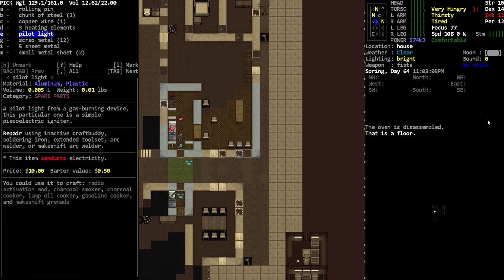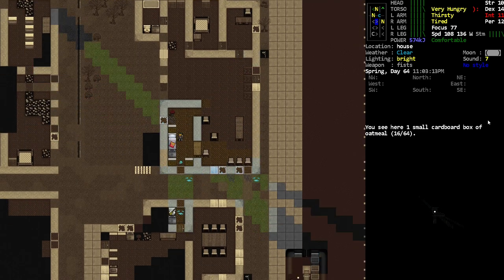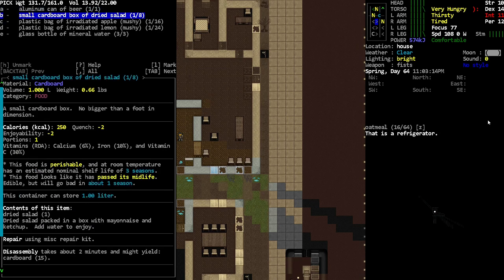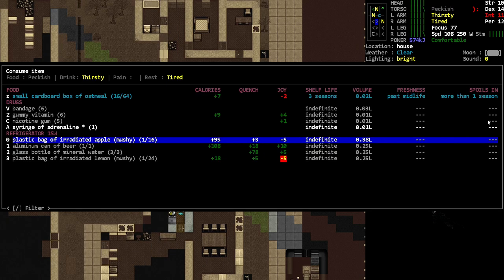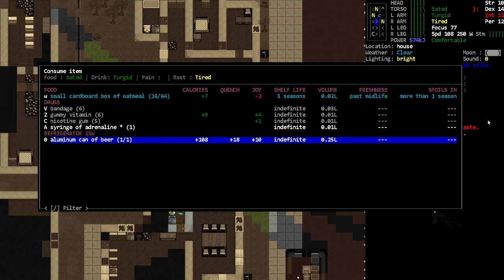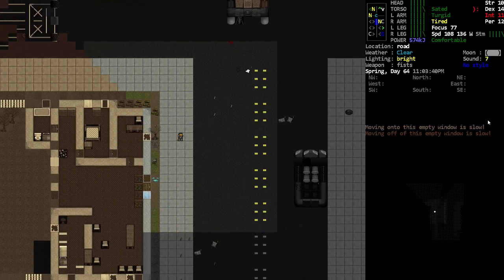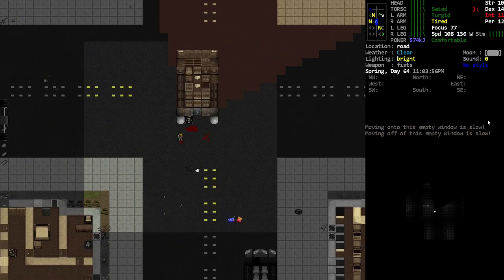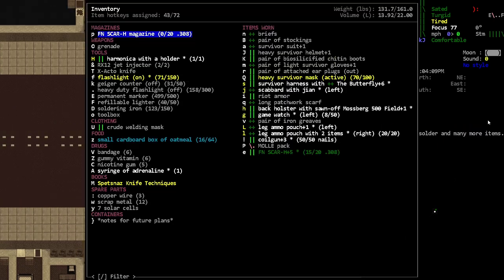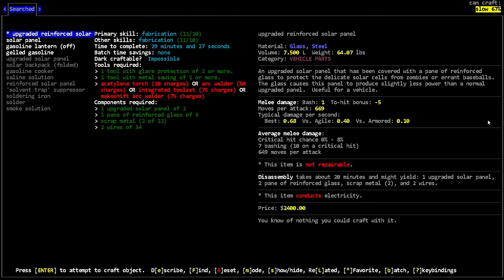We got scrap metal — that's what I wanted. Oh look, that's a good amount of oatmeal. Sure, why don't we have that dried salad too — we'll just eat a little bit of that stuff as well, because I'll probably never check that spot again. What was I doing? Scrap metal for the solar panel, right.